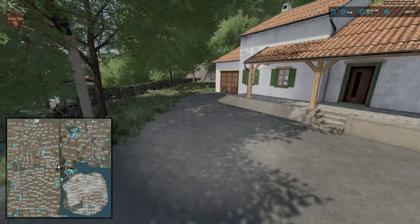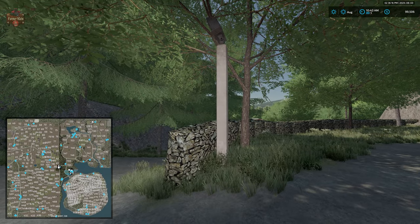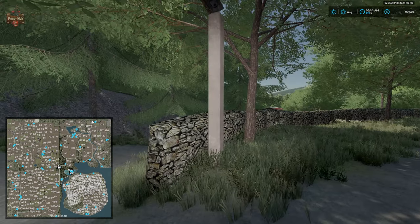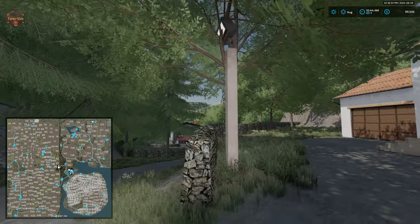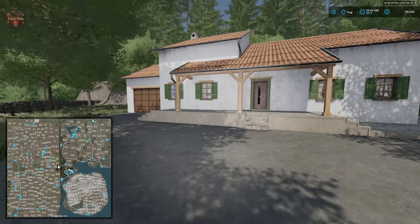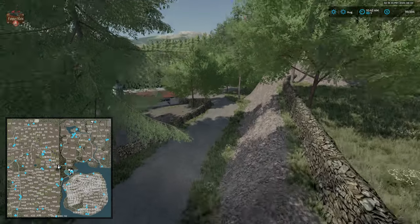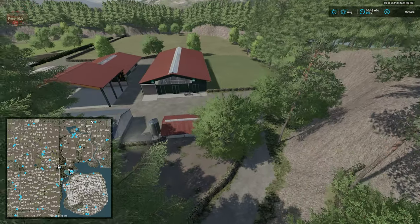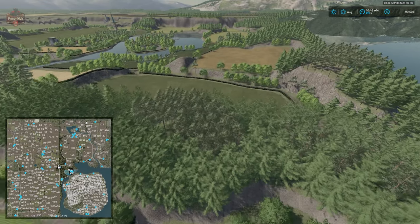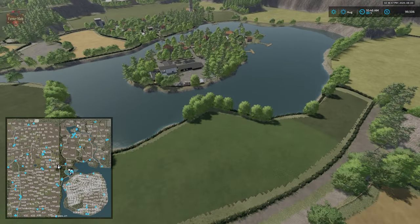Something else that's pretty neat: up here at each farm we're also going to find a light pole. If we cut down that light pole, certain things at the farm that we couldn't otherwise remove will vanish. Everything at all of these farms is completely and totally customizable. You can sell and get rid of everything at all of these farms, or you can cut down a pole and it will vanish.